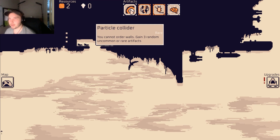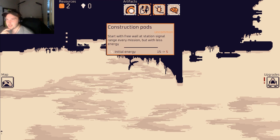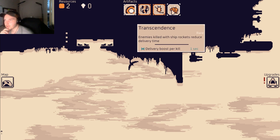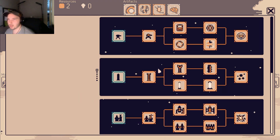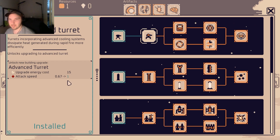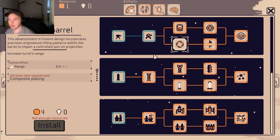We'll spam turrets, it's okay. We got the particle collider — you cannot order walls. Start with a free wall at station signal range every mission but with less energy. Gain energy from enemies killed by mortar shells, and enemies killed with ship rockets reduce delivery time. Let's install a turret upgrade — advanced turret, attack speed! What else can we get? Rocket! We don't have these unlocked. I could have gotten the launch sequence — that's all right.